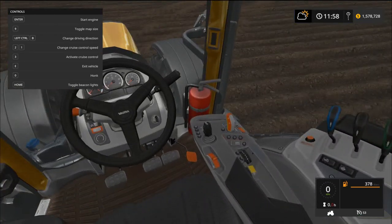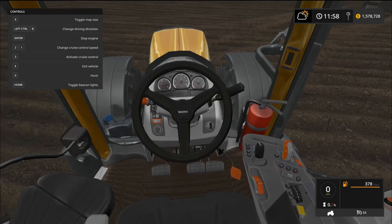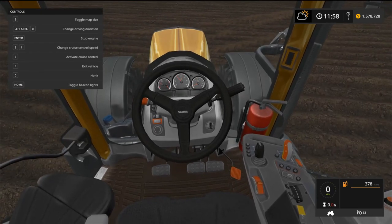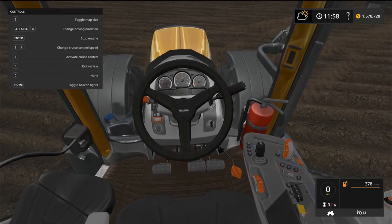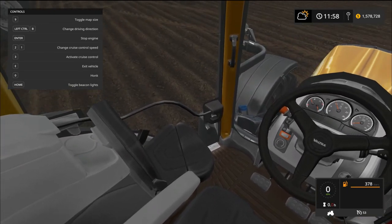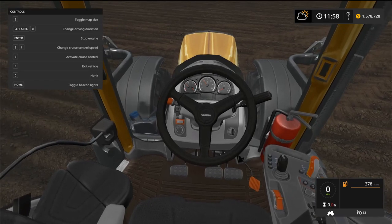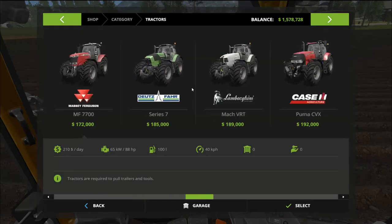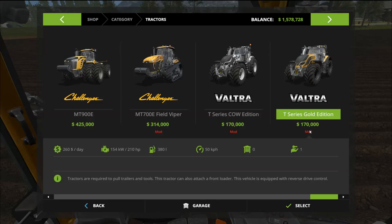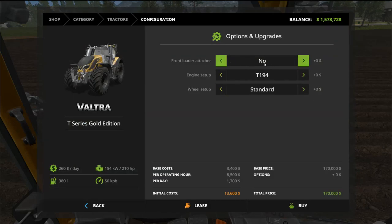The interior looks not bad at all. There doesn't appear to be a clear speedometer — hard to tell. Not a bad looking interior though, and no added features in the top-left corner. Over in the shop: the Veltra T-Series Gold Edition starts at $170,000, same as the regular one. Options include a front loader attacher, available in T194 or T234, with standard wheel weights or narrow tires — that's your selection.